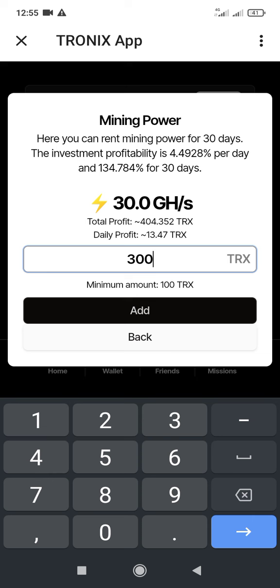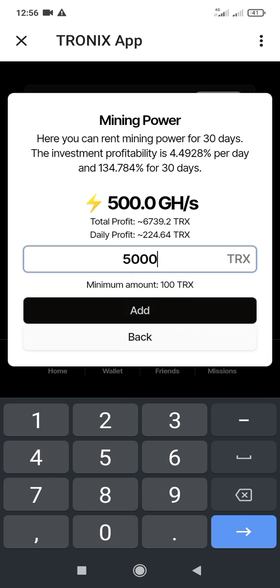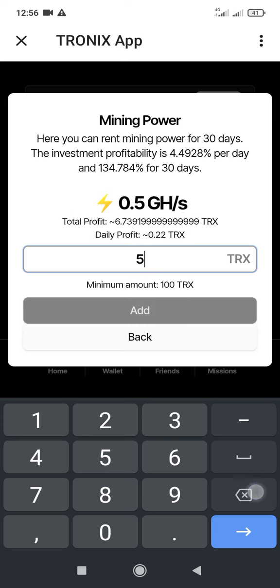With 300 TRS your daily earnings is 13 TRS. Your mining will stop if you do not update your account. You can also update with 500 TRS — I advise you to stop at 500 TRS and not update more than that. When you update with 500 TRS, your daily profit will be 22 TRS. In 30 days you will earn 673 TRS — that means 173 TRS will be your profit.